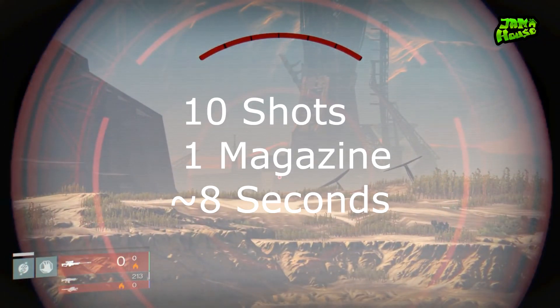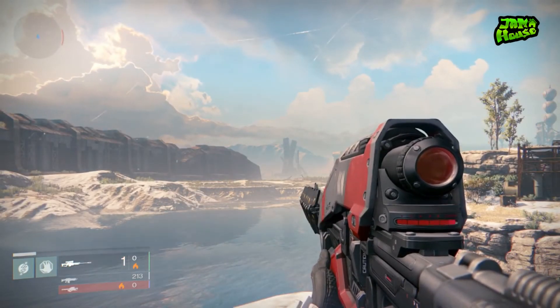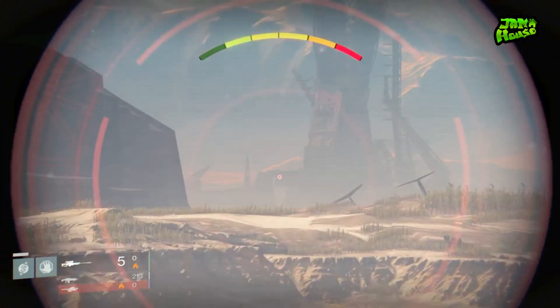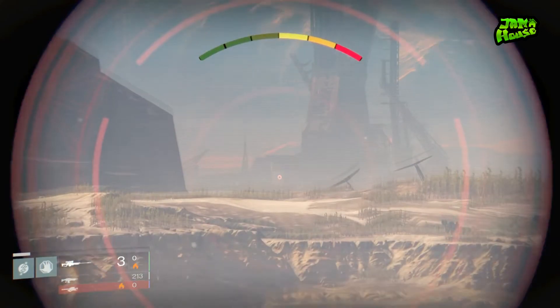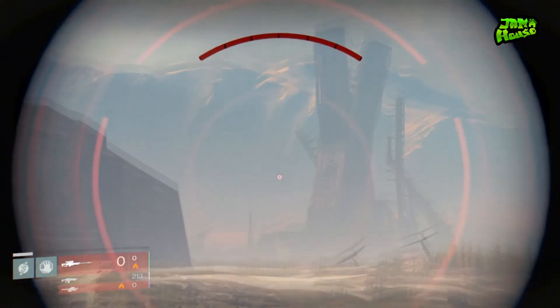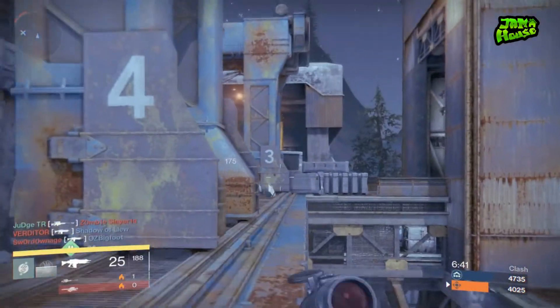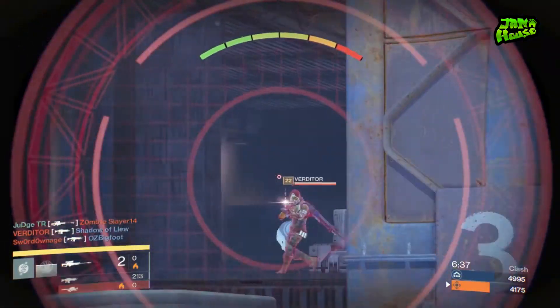Basically what happened there is I got 10 shots out of one magazine, all in about 8 seconds. This is because of the two perks that the gun has — the no backpack perk which regens ammo over time, which you can see happens while I'm firing, and also the mulligan perk which replaces a bullet directly into the magazine if I miss a shot. With those combined, I actually get 10 rounds in the magazine. This is incredible for PVP and PVE.